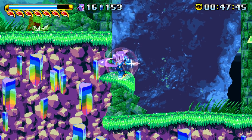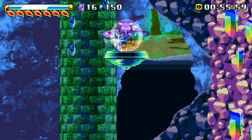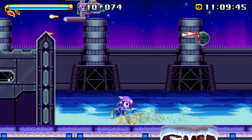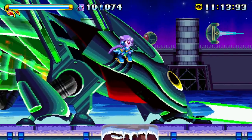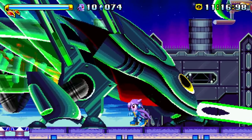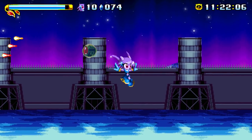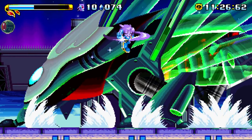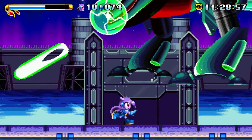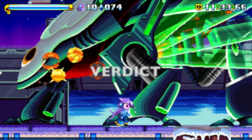Freedom Planet is priced at $14.99 in the US and £12.99 in the UK, and I think that's great value for money. It's a great game with lots of love gone into it, and with three largely different campaigns in terms of play styles, that's about 10 hours of content right there. Finding all the hidden tokens for completionists to unlock the soundtrack and concept art adds another good few hours on top. It works out cheaper than Sonic Mania by $5 and offers about the same amount of content.